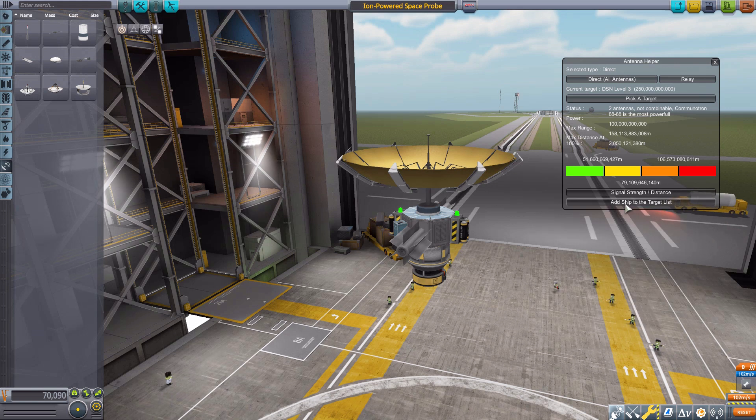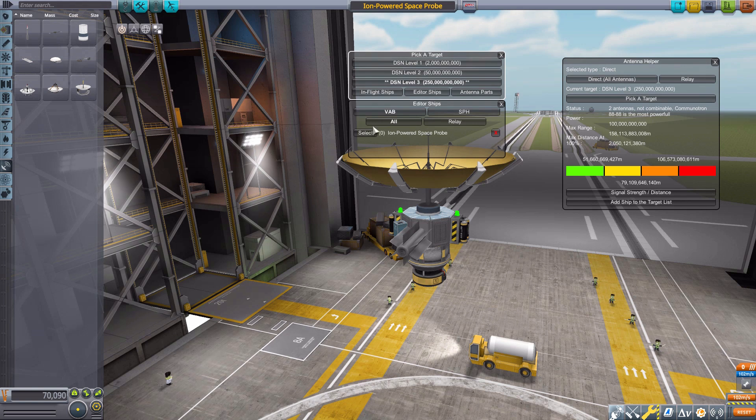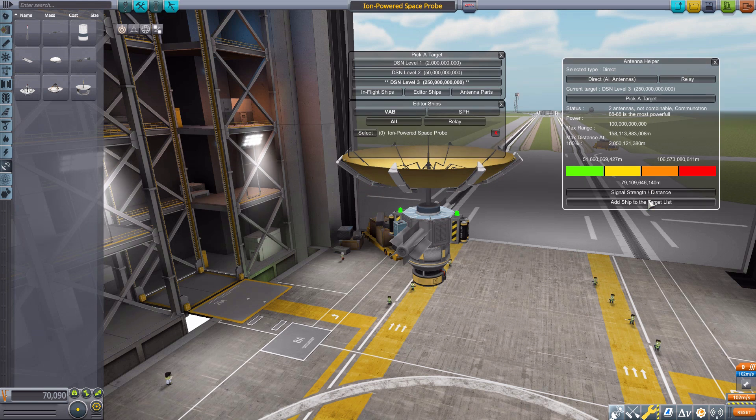The final button in the VAB is 'Add Ship to Target List.' If you remember the editor ships option from the pick target menu, this is what populates that list. So if you want to add the ion powered space probe to the list for checking as a target, you just hit that button and it appears there for testing.